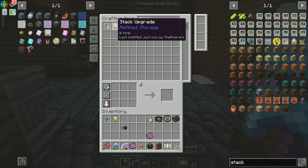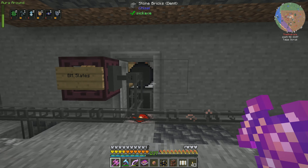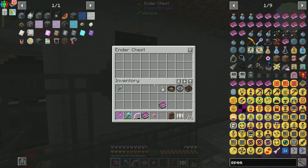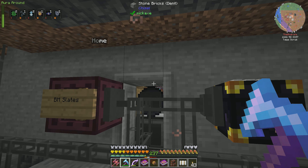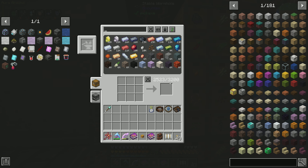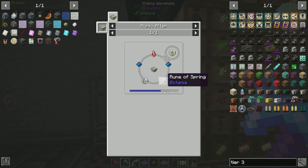Let's go ahead and pop home. We can go ahead and turn peaceful back off. Yeah, anytime I go into ATM I'm just going to turn that on — it just drives me nuts with all those enemies coming at me nonstop. What we need to do is get an importer and a stack upgrade plus a speed upgrade, three of them. We're going to set this ender chest to import into our refined storage system. We're going to let refined storage handle all the inputs, outputs, and where things need to go. Anything that ends up in this ender chest is going to go into our system — whether into our drawers or into our Occultism storage will be determined by refined storage.